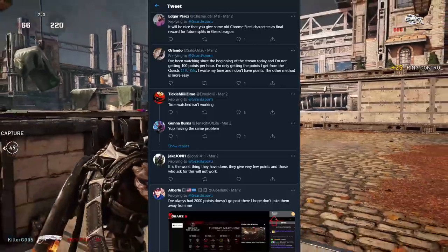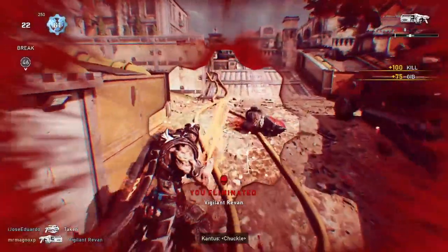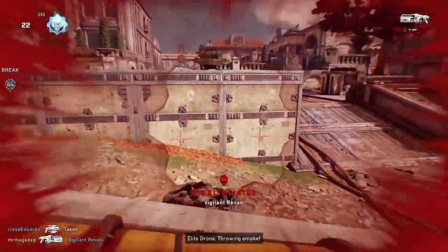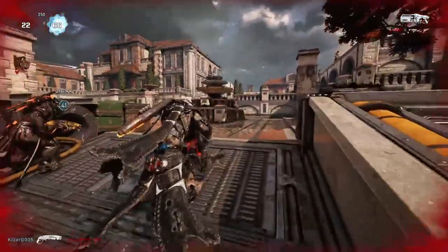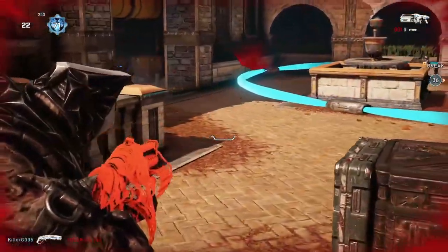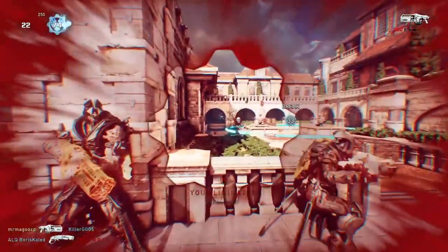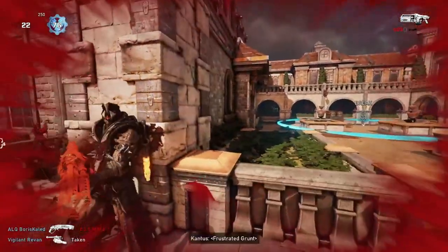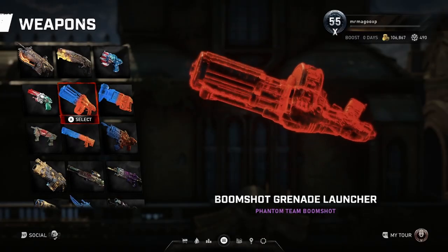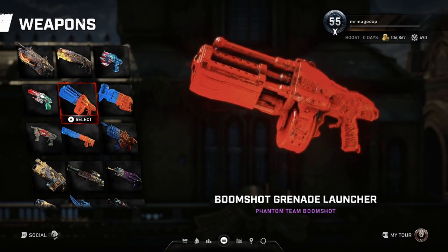Once you redeem your weapon skins they will appear automatically in your inventory the following week, so make sure you keep a lookout. The pro league events are on every week on Tuesdays and Wednesdays. If you have the required points and have completed the check-in quest, you'll be able to redeem them. This week on Tuesday we were able to redeem the Torque Bow and MBAR Phantom skins, and on Wednesday we were able to redeem more points.